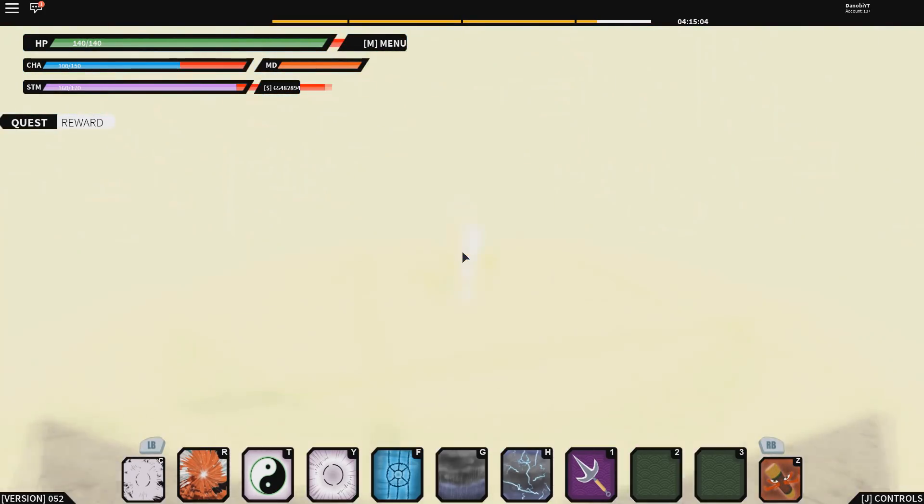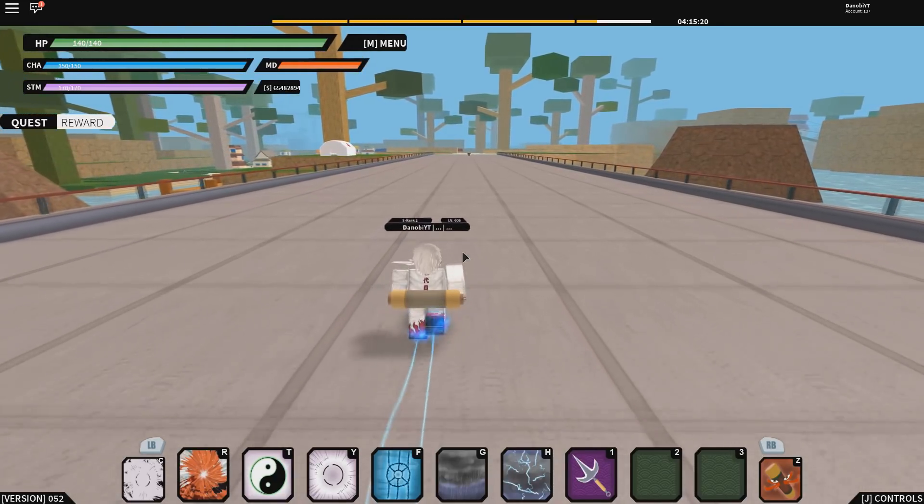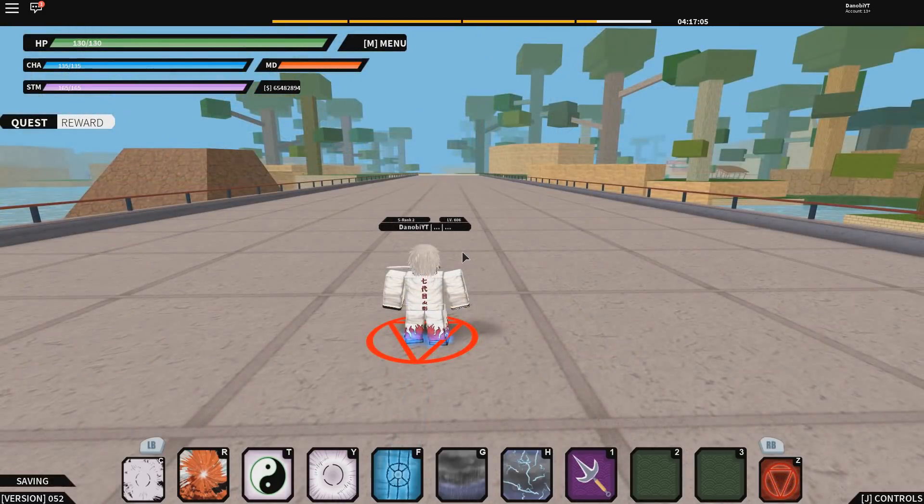Next we have the Hashirama mode, which gives you quite a bit of stamina — 70 stamina, 40 HP, and 50 chakra. That's pretty good.